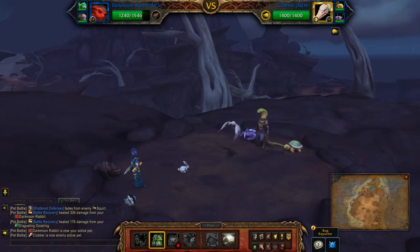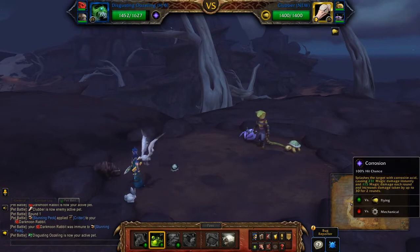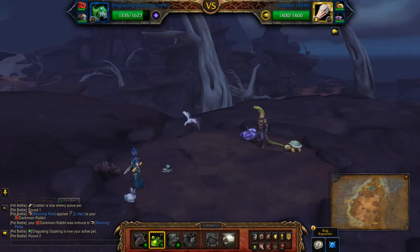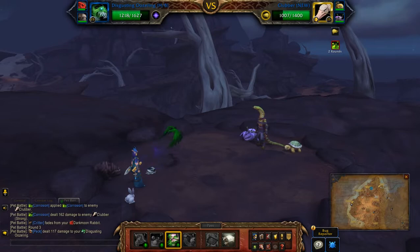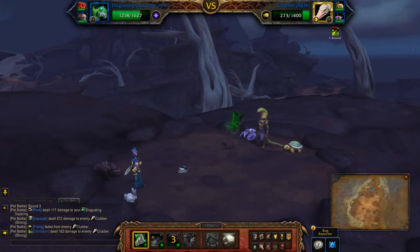First move it really doesn't matter what you push because you get switched out regardless. So now I'm going to hit him with Corrosion, then Expunge, and finish him off with Ooze Touch.